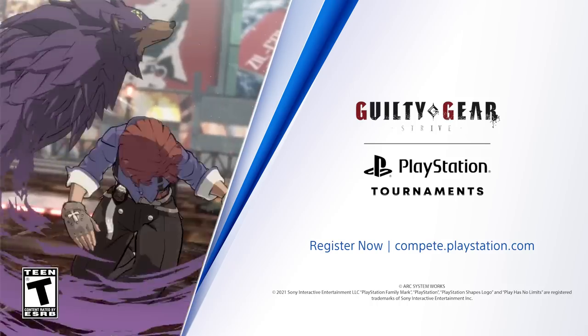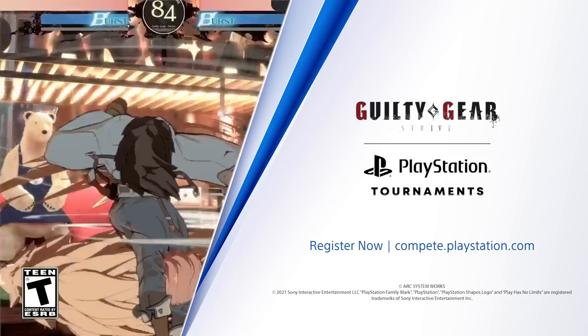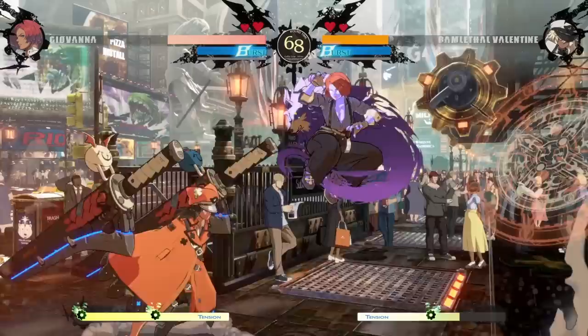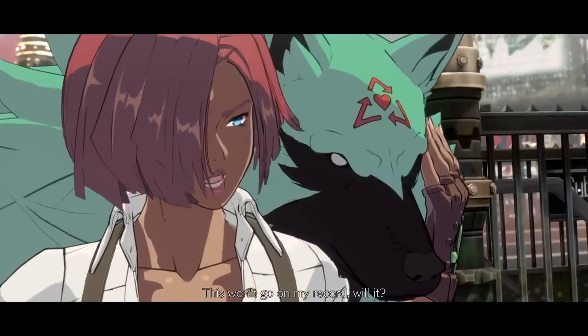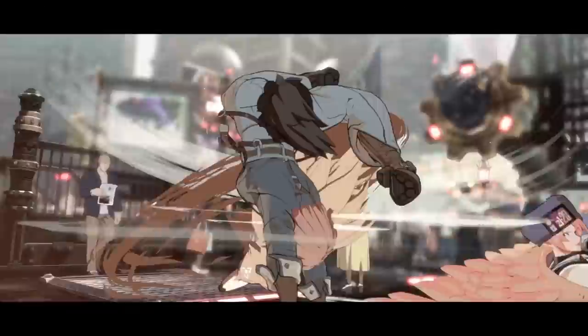It's time for the Guilty Gear Strive character breakdown of Giovanna. Let's rock! Making her debut in Strive, Giovanna is a pure rushdown archetype, accompanied by her own spirit wolf named Ray — or in Portuguese pronounced 'Rei' — Gio is ready to kick you to the curb.